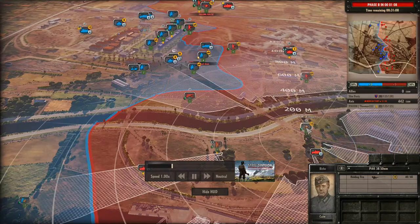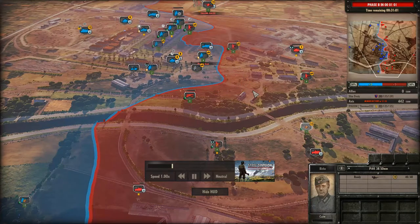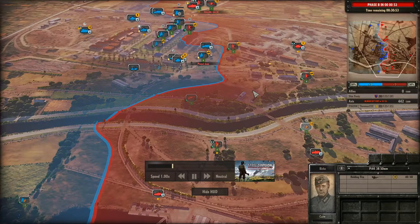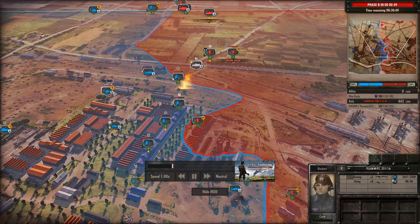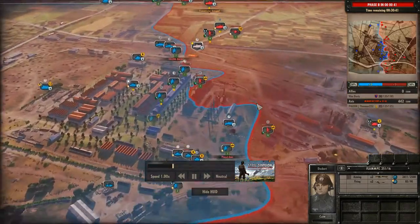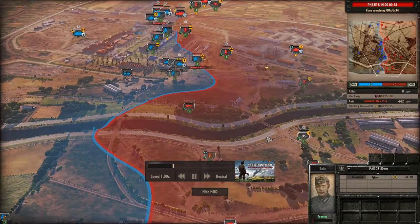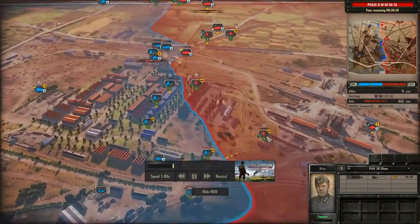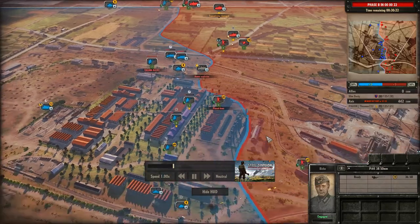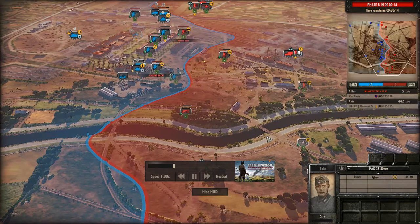That PAK 38 on the southern side of that canal has beautiful flank shots on three different tanks — he should be taking them right now, but he's got them on hold fire. Never mind — he's just aiming. He's lulling them into a false sense of security. Another Flampanzer coming in. In the meantime, a Stuart is going to get hit. Another Flampanzer! He's got a train car blocking the Stuart and the Flampanzer, and the Flampanzer could get close enough to flame the Stuart. The PAK 38 does take down a Stuart to the south, forces the other two tanks back, giving the 222 a little bit of a reprieve.